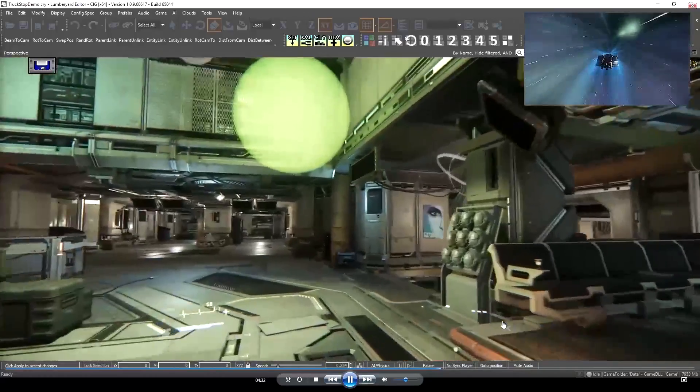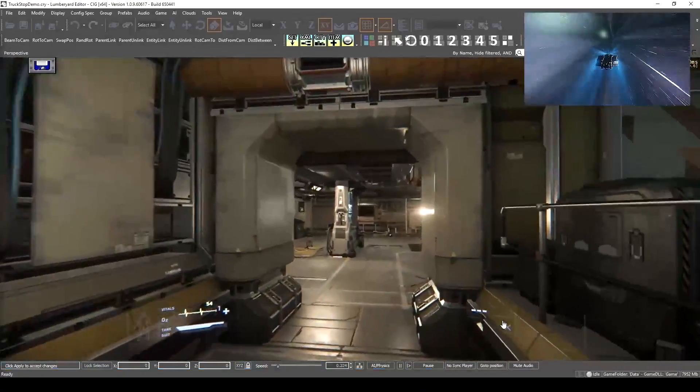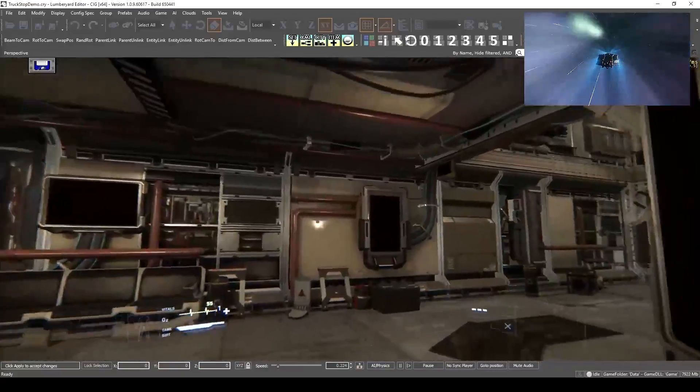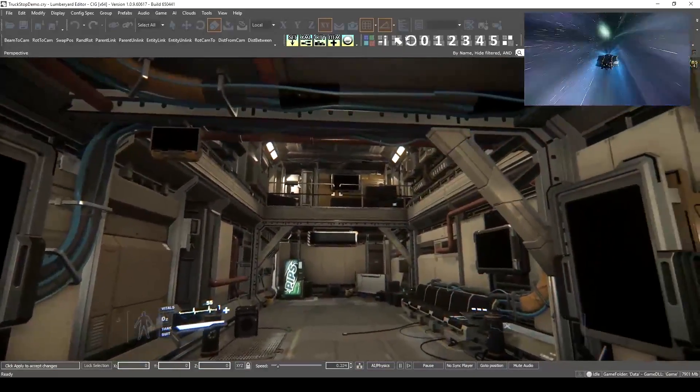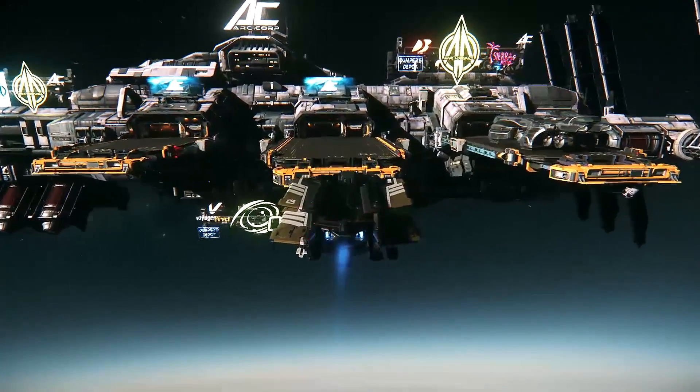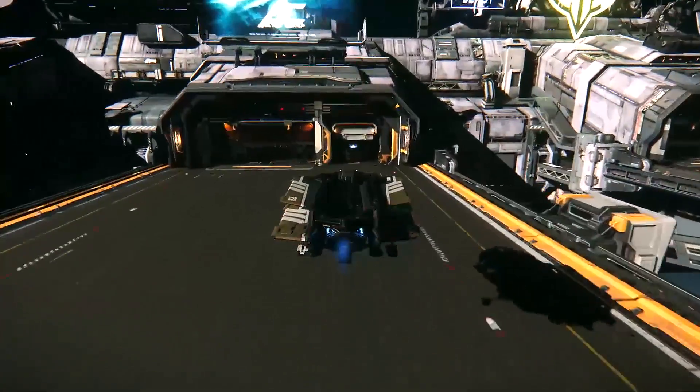So we could be looking at fully explorable cities in the game. They want to use this to help flesh out large systems, new planets, and city planets — things in-game that they won't necessarily be able to do at the scale they want if done by hand. The demo showed off improvements to the engine, both graphically and in performance.